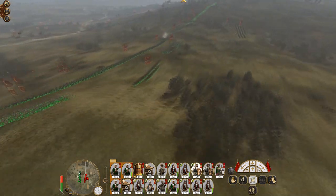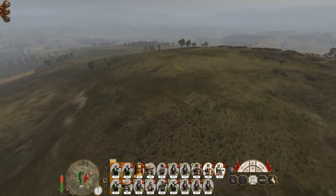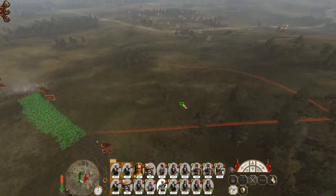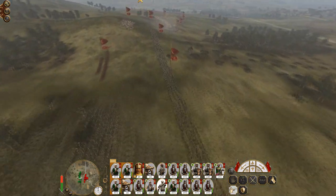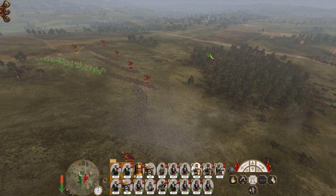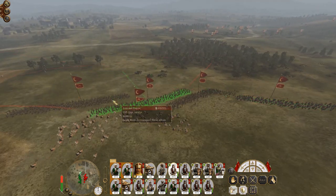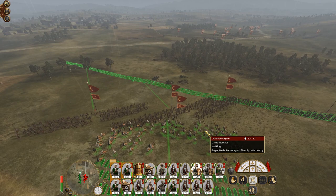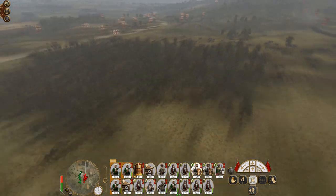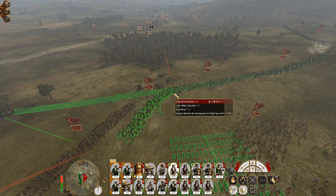We're already taking an advantageous position. Camels forward — oh my, that's a lot. Maybe not camels forward. Push our infantry up. Draw them into square formations.